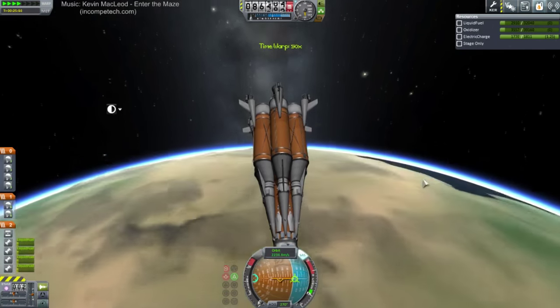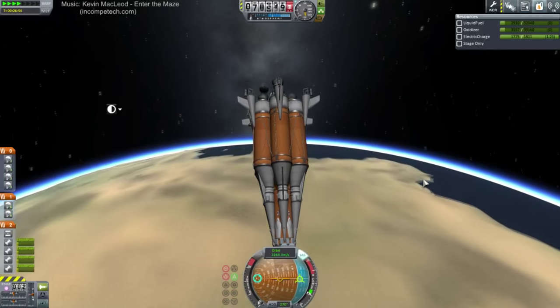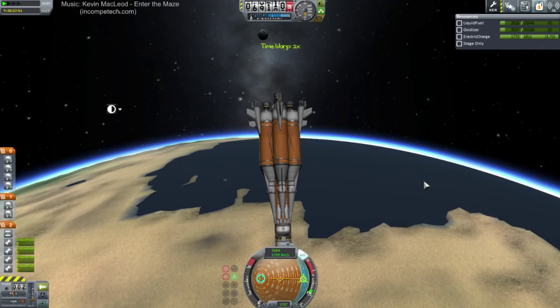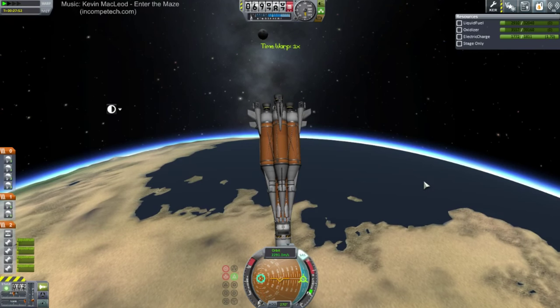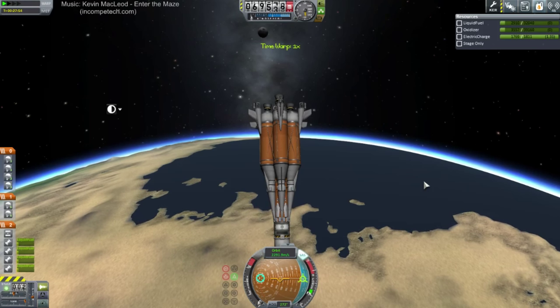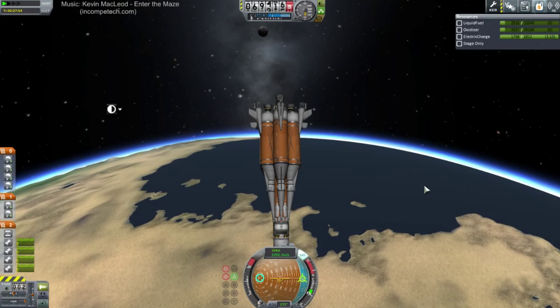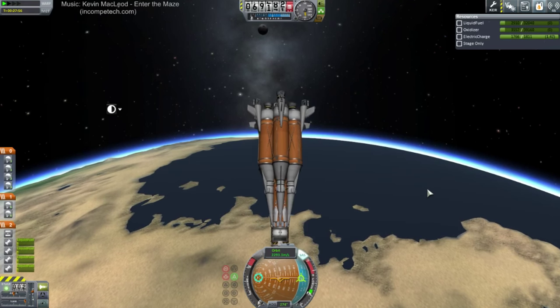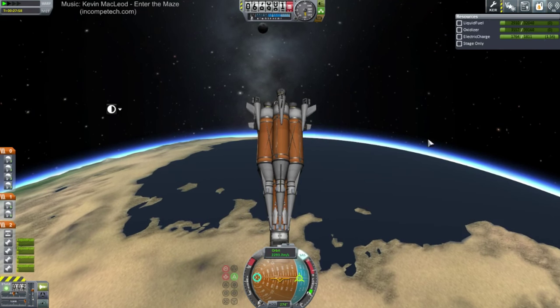And next time we launch this, probably with the lander — well, the lander should be something lightweight, so maybe we won't have to use this for the lander, but we'll see. We need to be below 250 meters per second for deploying the standard parachutes. Well, we have the air brakes — hopefully that'll help us out. And we've got plenty of fuel.